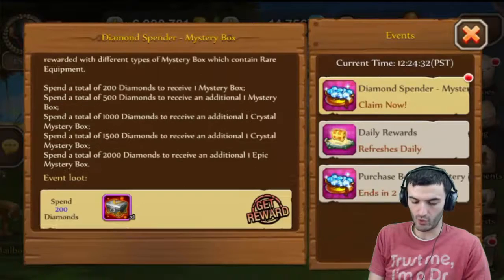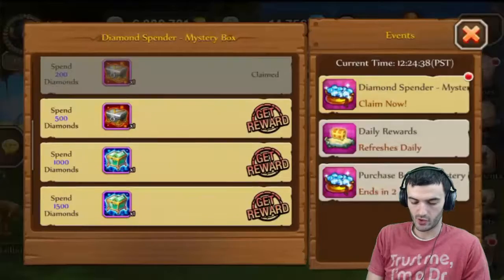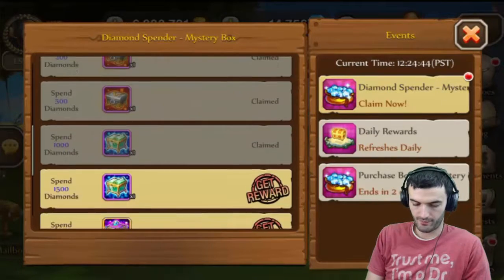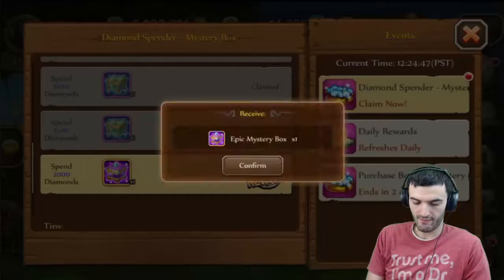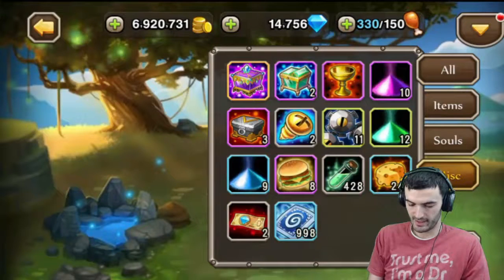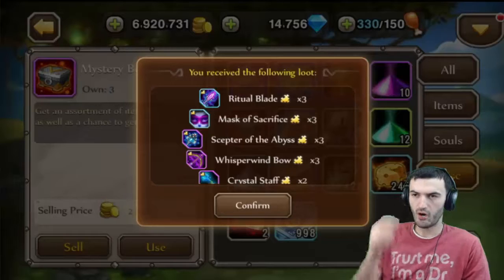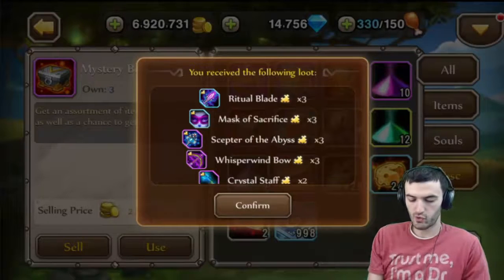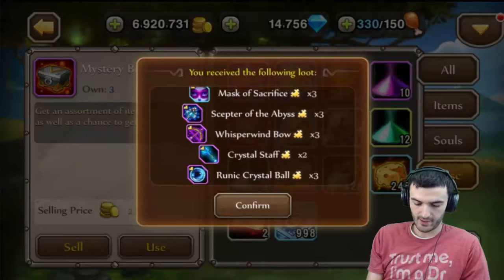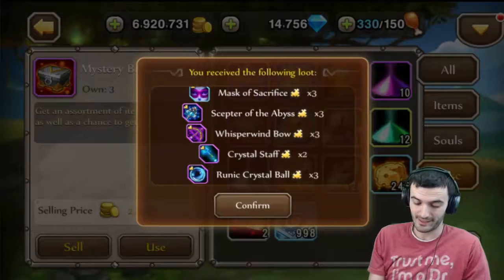We are here for this right here. Bam. So as you can see, we've spent the 2,000 gems so we can claim these goodies one by one. Let's get the first one, second, third, and fourth — five. So we got five boxes that we can open up. Let's go to the bag and miscellaneous. Starting with the first mystery box: a Ritual Blade times three, the Massive Sacrifice times three, Scepter of the Abyss. Out of these three, it's pretty much just low-end purple pieces, nothing great.